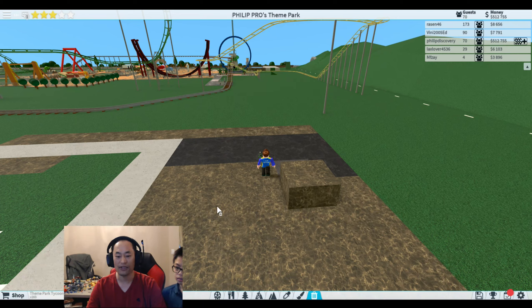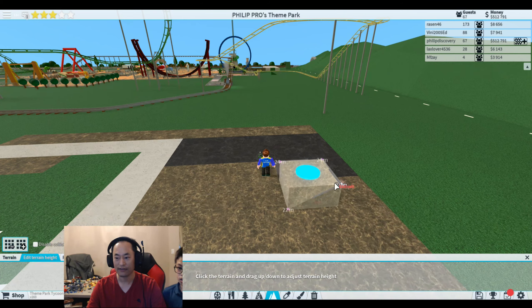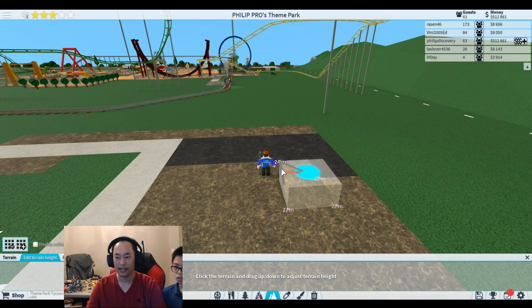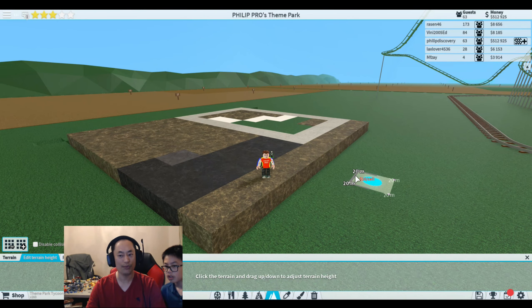Go back to terrain here. You cannot delete terrain — if you click on delete it won't work. So to fix this problem, go to edit terrain height. After you click on edit terrain height, move it down — pull it down. Make sure you pull the correct place and it'll go down.